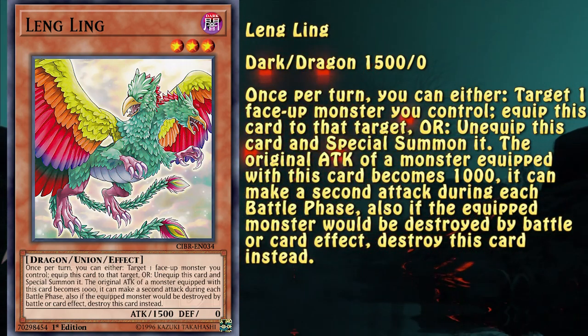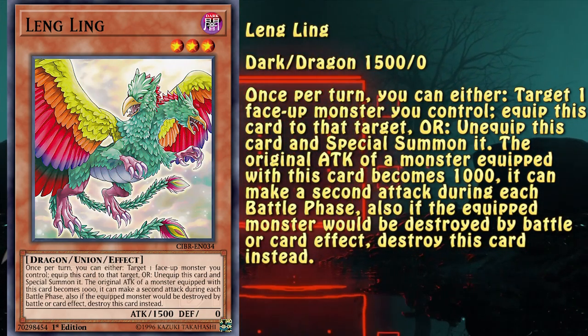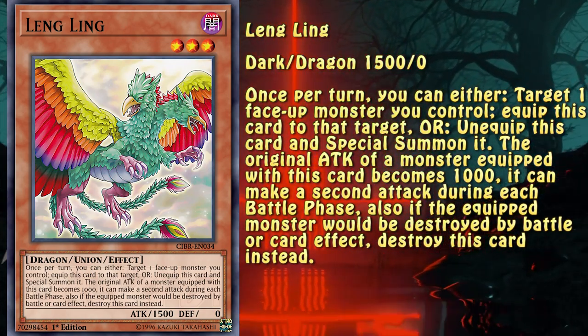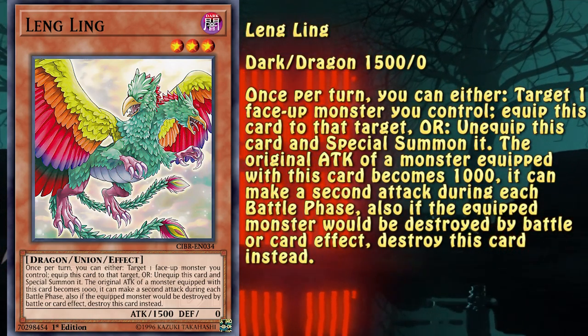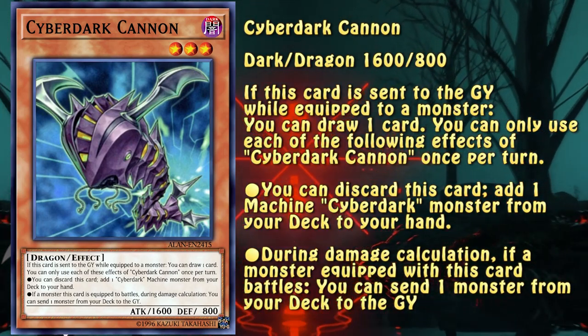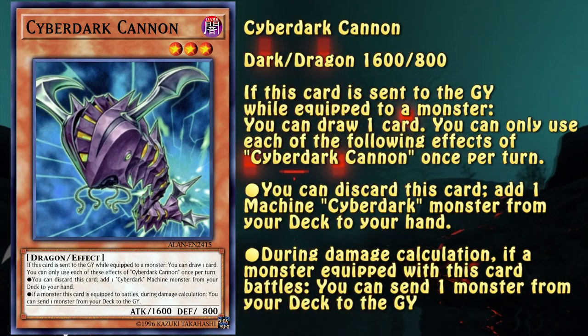It's a dark dragon monster, so you know it's going to fit a few decks instantly. Its ability to have the equipped monster attack twice is very nice. However, the big BUT is the fact it makes the equipped monster's original attack 1000. Still an option though. Dark Dragon — this one has an ability to mill a card upon attacking, and it will replace itself with a draw upon destruction.